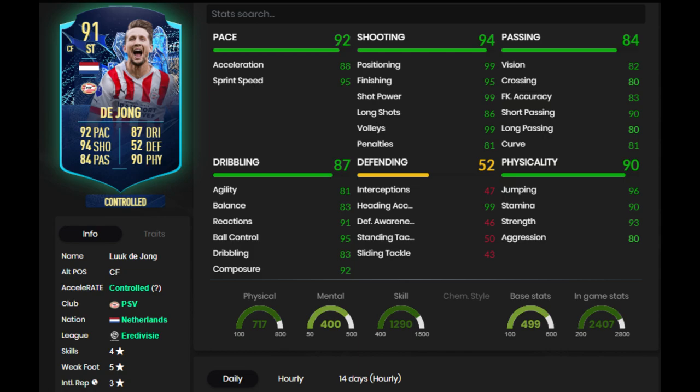They all play the same, it feels like. Well, this guy was different. Looking at his stats: 4-star skills, 5-star weak foot, medium-medium work rates. I put an engine chem style on him — this is important. I think engine is by far the best one. Engine boosts him to 92 acceleration, 99 sprint speed, boosts his agility and balance to 85 and 91, his dribbling to 91, and his passing to 94 short passing, 86 vision, 84 long passing. Some really nice boosts.